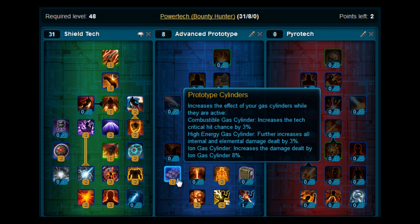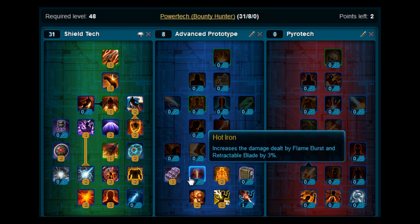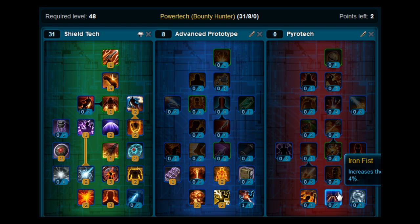And lastly, at levels 49 and 50, you want to put your last two points on Iron Fist in the Pyrotech tree. And that completes the build for leveling. It's a very balanced leveling build. If you're brand new to the game and you're having problems but still want to play as a Bounty Hunter in the Powertech tree, give that build a try. Let me know what you think, and let me know what other builds you want to see.